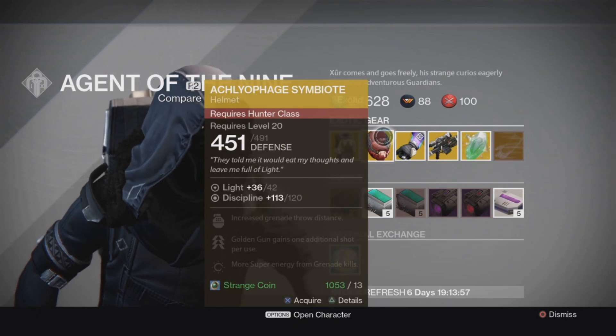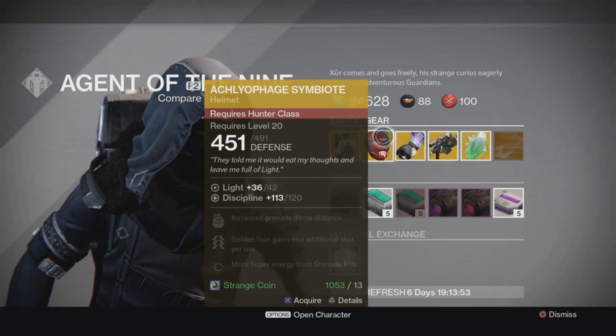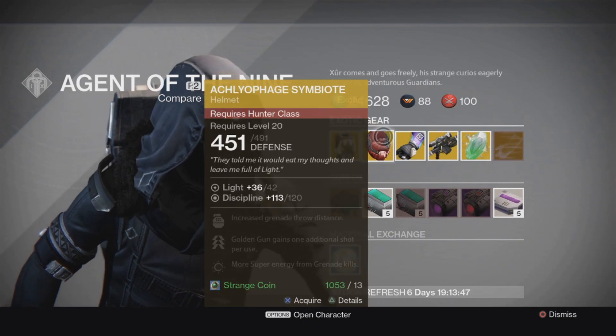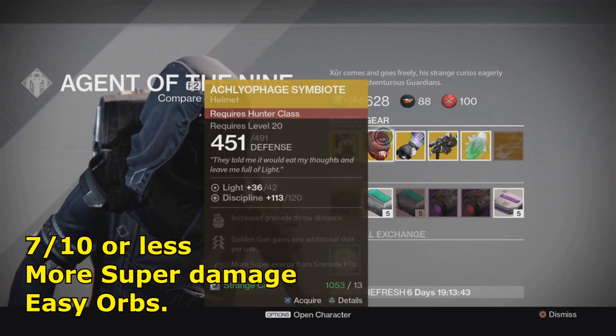The Appalachian Symbol for Hunters is probably one of the best Hunter helmets for PVP — 10 out of 10. And then for PVE, I'd say maybe 7 or a little bit less — probably 7 out of 10.